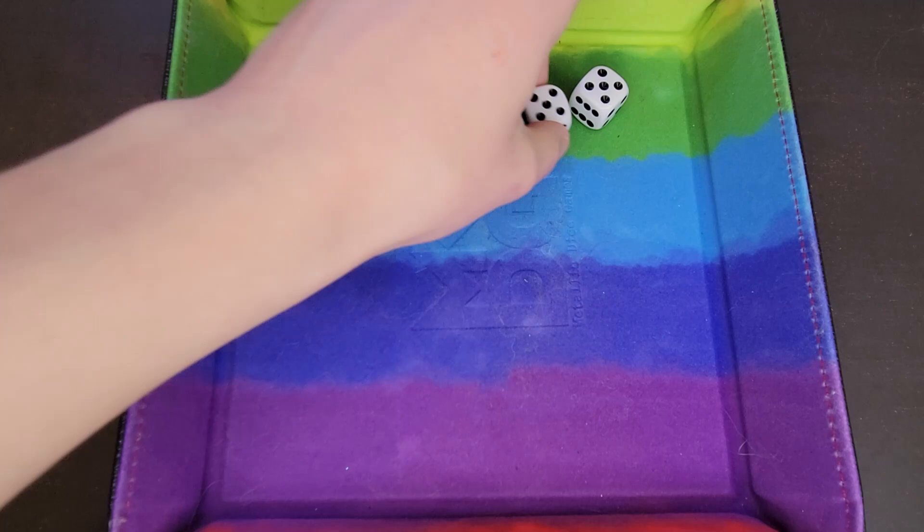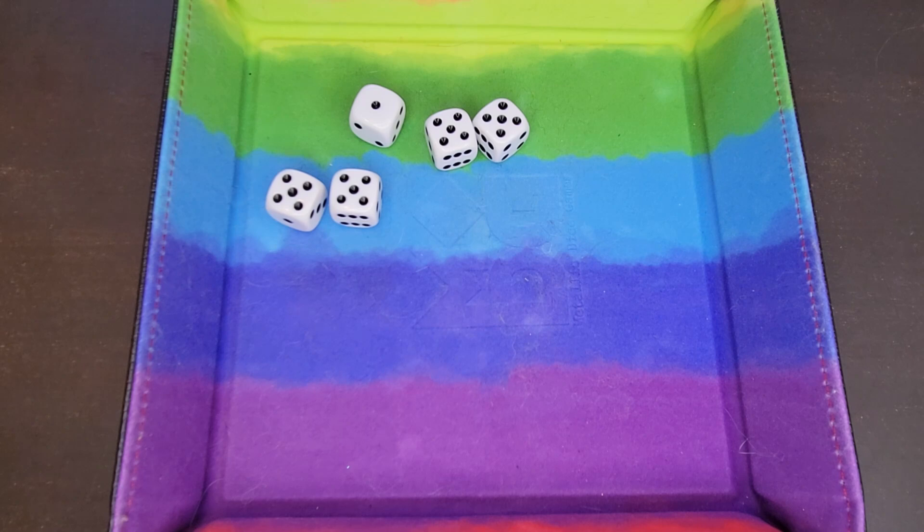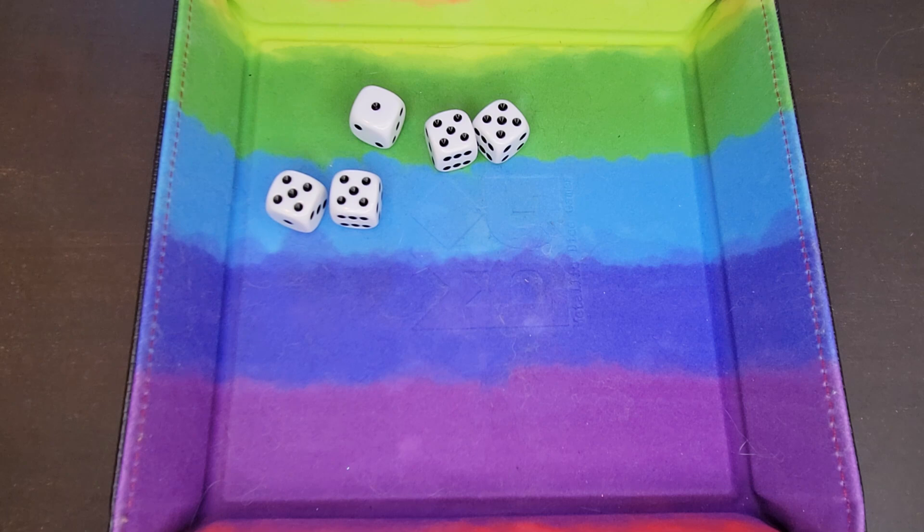I rolled two more fives, so I have five fives in two shakes. That means the rest of the players have up to two shakes to try and either match that or get higher. The goal of the game is to get as many of the same number as possible in the lowest amount of shakes — whether that be one, two, or all three shakes.